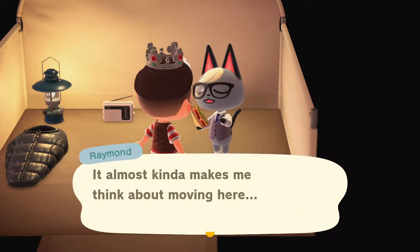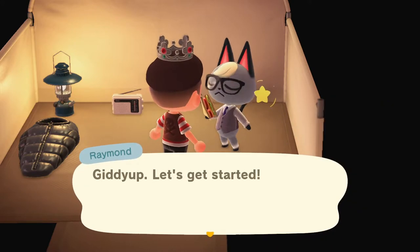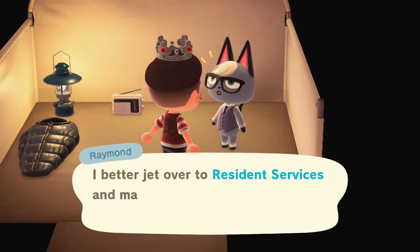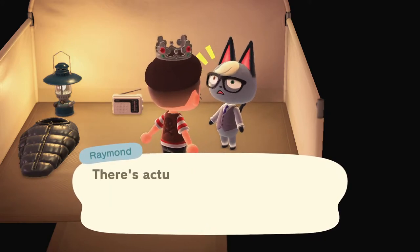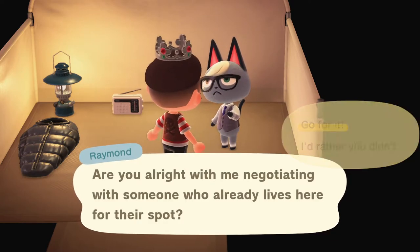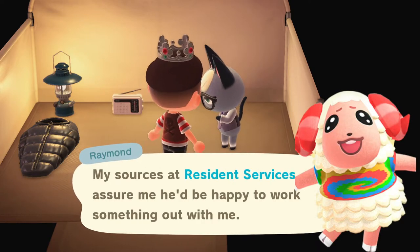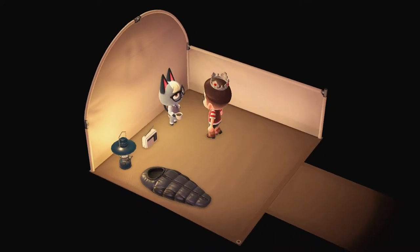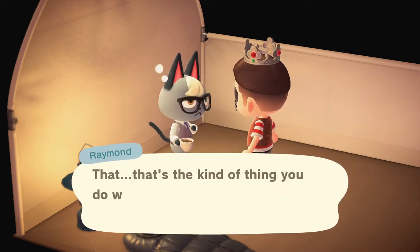Let's keep doing this trick — close out the game before making the choice, open it up again, and see what happens. Let's see how many different villagers Raymond suggests before he gets to Mira. This is a voiceover and I know when he's going to choose Mira, but this is solely to show he'll pick a different villager each time. He may suggest the same villager from time to time — this time he actually asked Dom, and I can't have Dom move out.